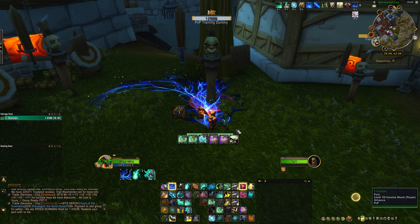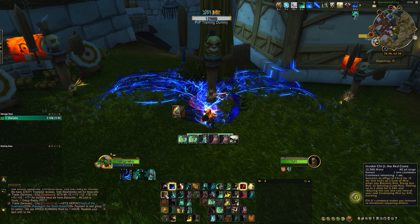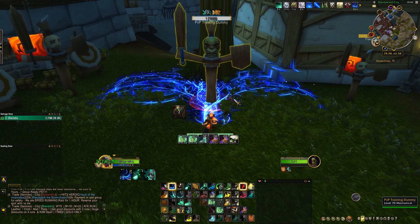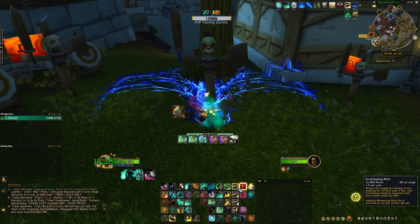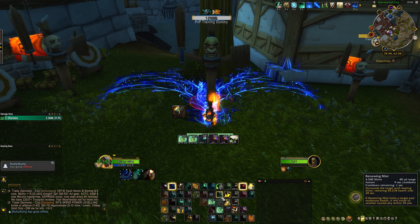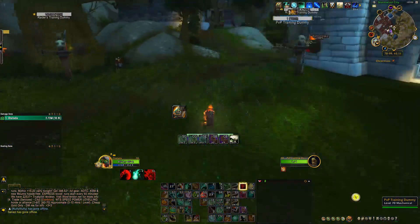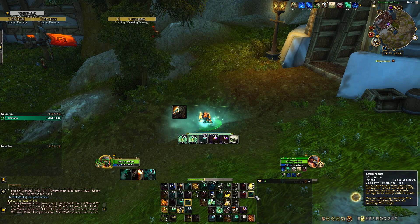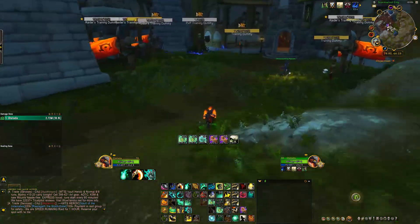Blackout Kick has a chance to give you a faster Rising Sun Kick, and Rising Sun Kick is basically your big heal. Keep Ancient Teachings up, then Blackout Kick into Rising Sun Kick. At the start of games press Invoke Chi-Ji the Red Crane — it gives extra healing every time you punch and kick, and also lets you instant-cast Enveloping Mist, so make sure you press Enveloping Mist when it's glowing. If you can't punch anything, use Renewing Mist on someone to keep healing during downtime.